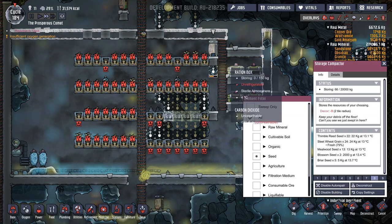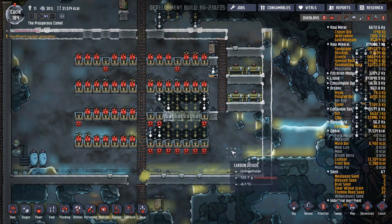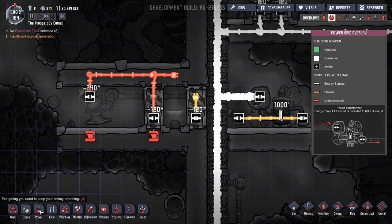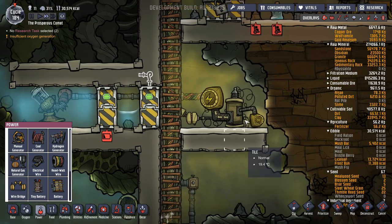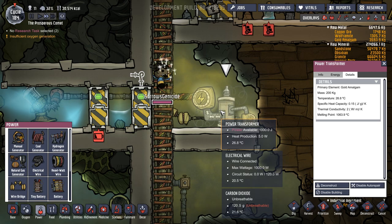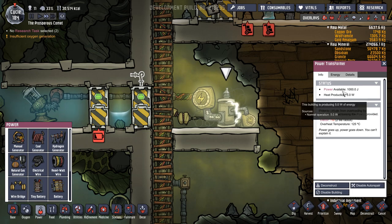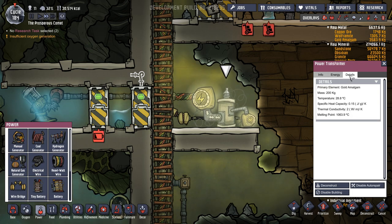How are you guys doing? Good - you're moving the food. What's in there? Seeds - do you actually have any seeds in there? We do - thimble reed seeds. Excellent. So I want to make sure I'm not cooking with any thimble reed seeds. Let's take a look at this then. Let's put in electrical wire - that connects it up again. What settings do we have here? Energy, detail. There's no settings on it. I thought there was going to be protection from overloading by increasing or decreasing the power provided - so it just automatically changes the power.